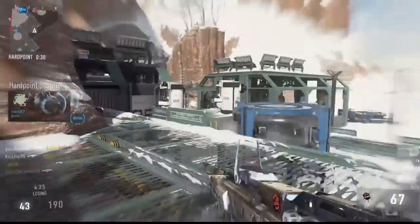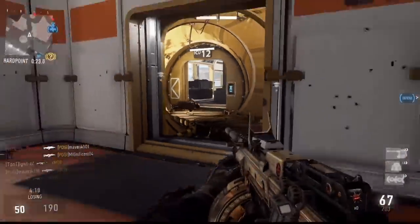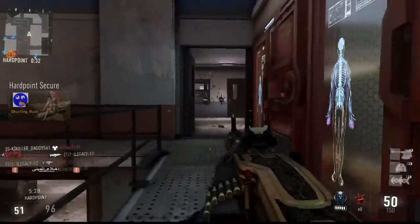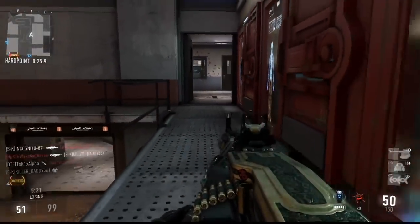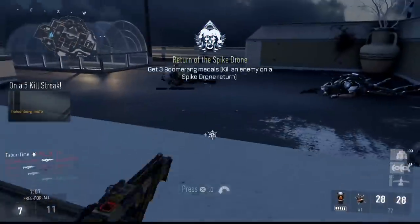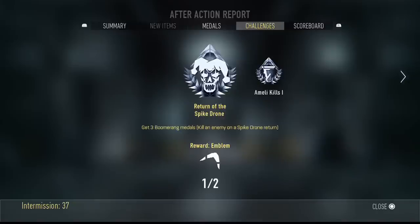Any one of these methods are viable ways to get easy boomerang kills. Luckily, you only need three. Many people consider this a hard challenge to complete, but if you have some patience and find the right narrow hallway to set a trap, you can get two of these in a single game or sometimes even all three. Remember that the Spike Drones only last 29 seconds once deployed — if it's nearing the end of its life, return it and replant it, or you'll be caught off guard trying to return a drone that isn't there anymore. So either craft a nice Spike Drone trap, stand bold in a hallway with a Riot Shield, assassinate a bomb planter in Search and Destroy, or spam the Spike Drone. At least one of these methods should help you easily get three boomerang kills. And please remember that prestiging resets all your challenges towards the Joker Helmet — prestige with caution.